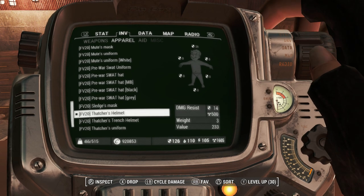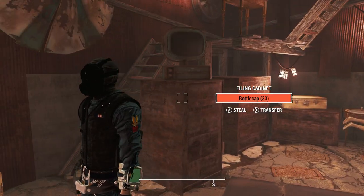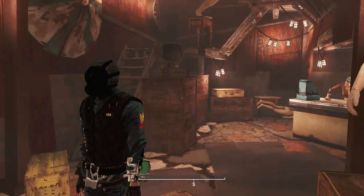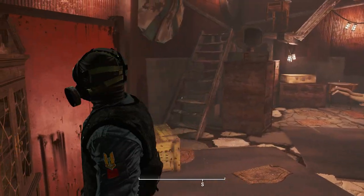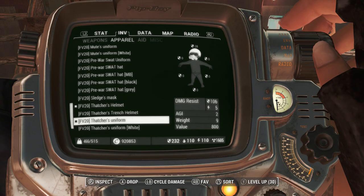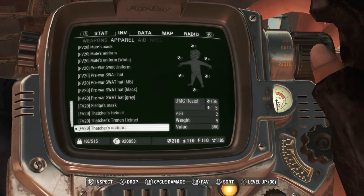We also have Thatcher's stuff. Thatcher's the one who hates laser sights — I messed up my operator references earlier. The belts are all janky on a female character, but this is Thatcher, who hates laser sights. And he has a trench helmet — from one of his special skins.